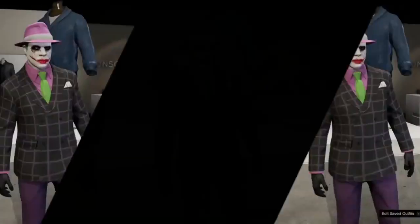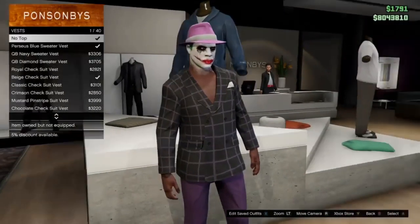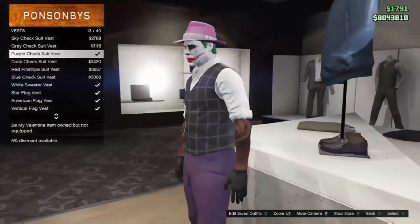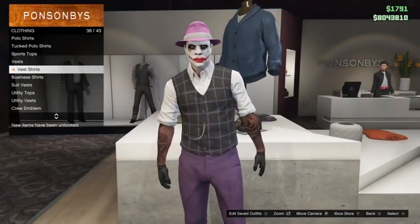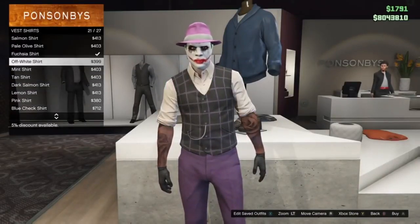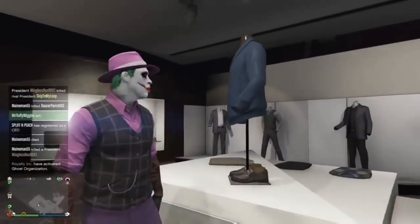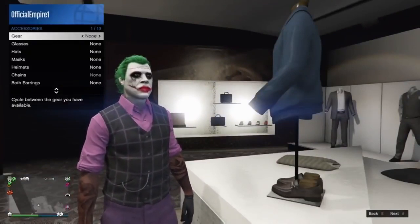Now I'm going to show you a different look. We're going to take off the suit coat. Go over to vest and pick the one with the same pattern as the coat — the purple checker vest. After that, back out, go to vest shirts, and scroll up until you find the purple shirt. Select it, then back out and go to your accessory menu — see how well the hat goes with that purple shirt. Then go to accessories and take off the hat.